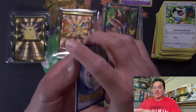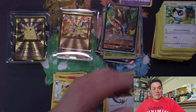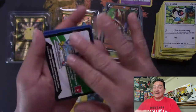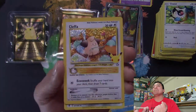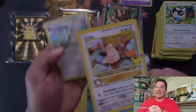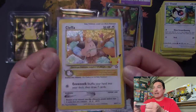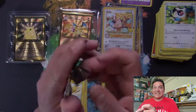Next pack: Reshiram, Cosmog, Dialga, Professor's Research. And I'm just looking at all the code cards in the pile — if you play online and you watch my videos, congrats to whoever gets all of them. That's a lot of code cards. Next pack: Zekrom, Palkia, Cleffa — finally! I finally pulled the Cleffa. I have been trying so hard to pull that card, followed by a Solgaleo. Old school right here — Cleffa brings back memories, baby Pokemon, first baby Pokemon.